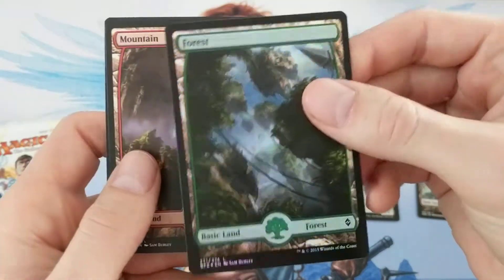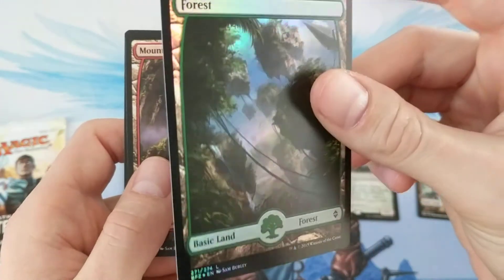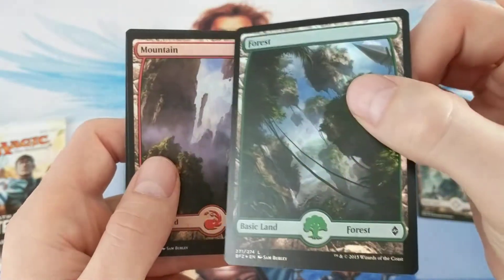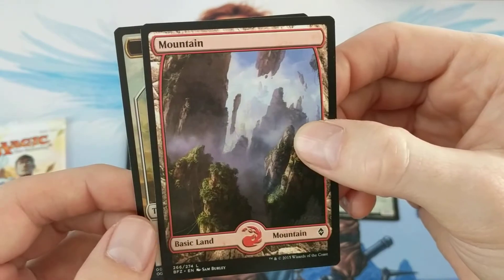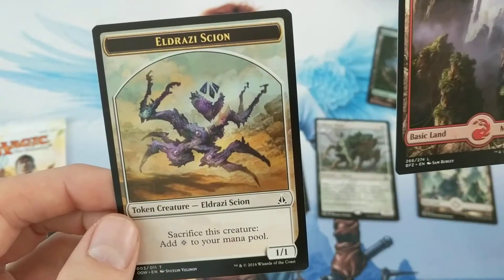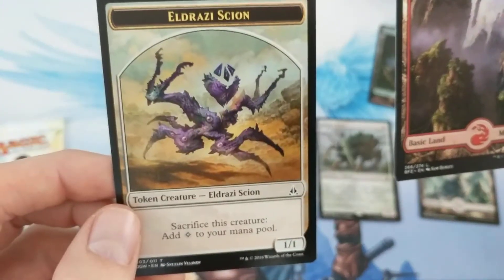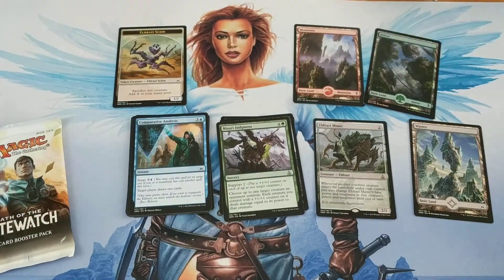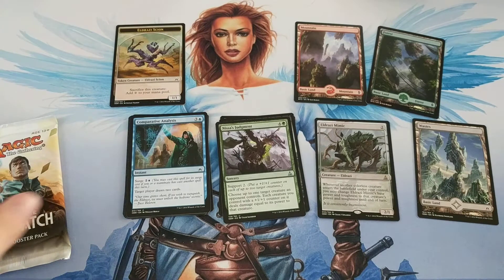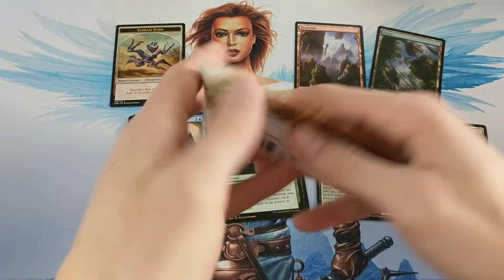Then we have a foil full art forest, and then a full art Mountain, and then an Eldrazi Scion token. That's cool — so we got three full art lands, one's foiled. Eldrazi Mimic — that feels like a good pack? I don't know, let me know. Let's see what's in this other one.